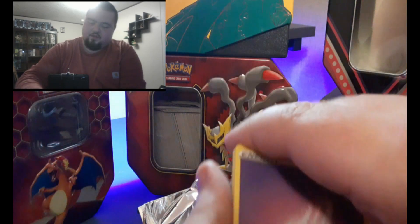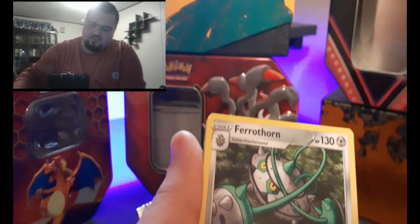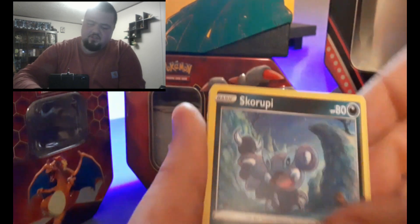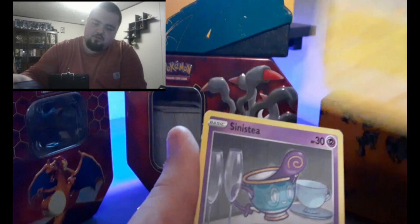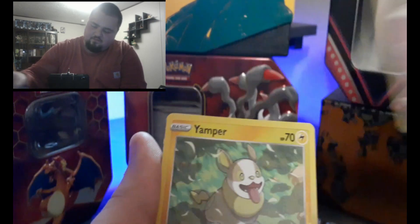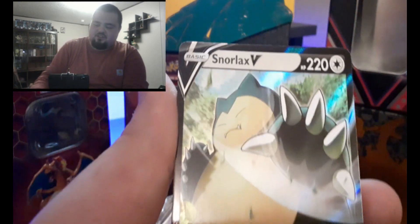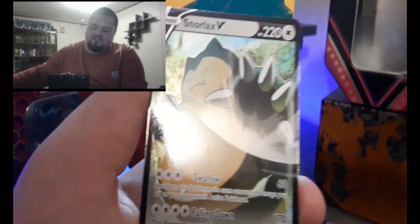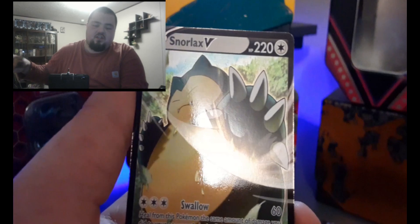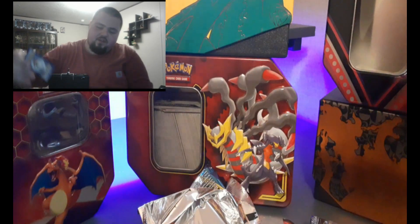So here we go - we got a psychic energy, Crushing Hammer, Switch, Ferrothorn, Skarooby, Hoothoot, Scorbunny, Pikachu, Sinistea. First is a Yamper, and we got a - oh! We got a Snorlax ultra rare! Haha, we got the big chunk - well not Chonkachu but the big fat chonk in all its glory. Go ahead and sleeve that up.